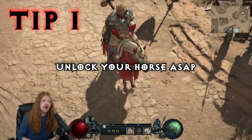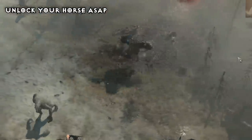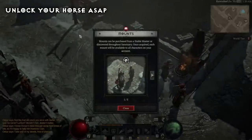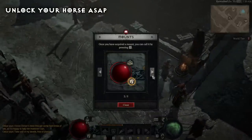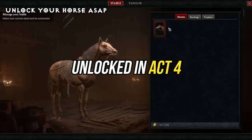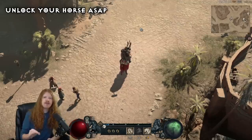Number one: unlock your horse. The horse gives you a massive movement speed bonus in Diablo 4, as well as looking quite good. The first thing you want to do in the game is push through acts one, two, and three in order to reach the beginning of act four and unlock your horse.